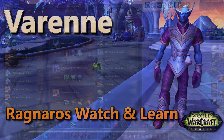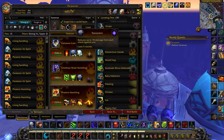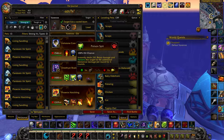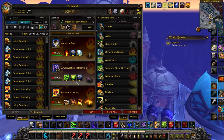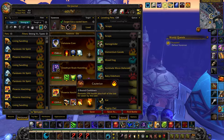In your first slot, an Ash Stone Core with Burn and Stoneskin. In your second slot, an Amethyst Shade Hatchling, or any hatchling with Leech Life, Poison Spit, and Stoneskin. In your final slot, a Phoenix Hatchling with Peck and Cauterize.